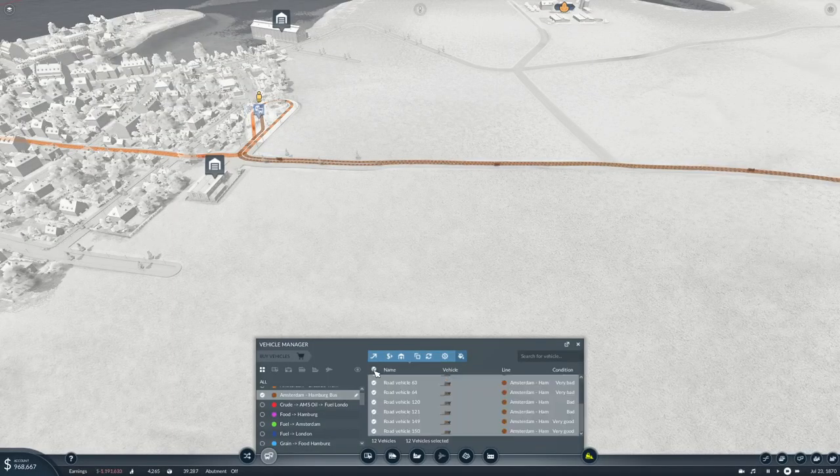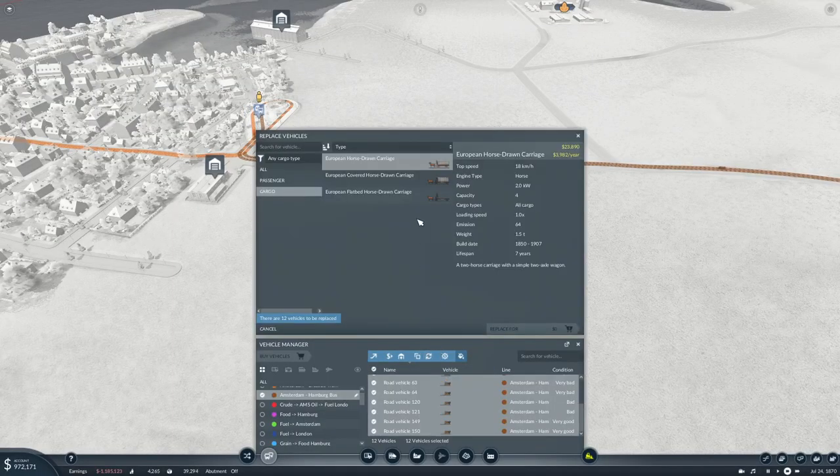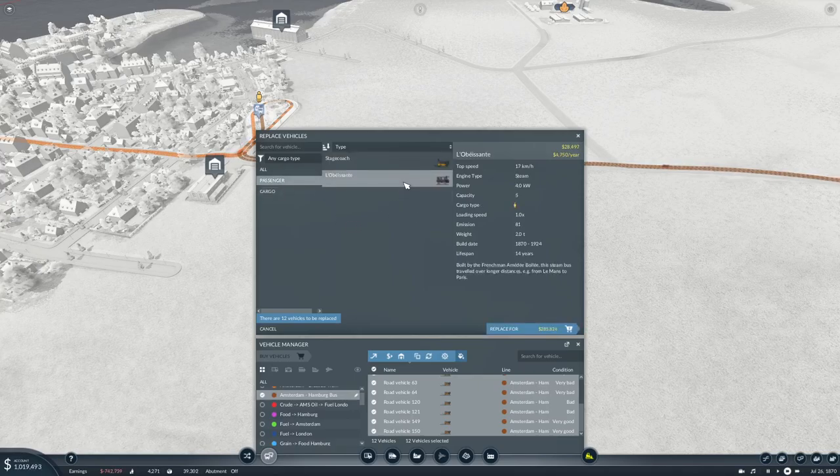I think we can replace these as well with something new. It's a little bit slower — only one kilometer an hour — but it can carry five passengers. So let's replace them.